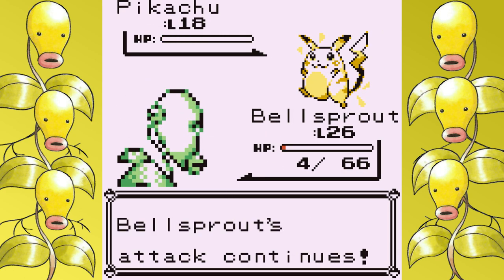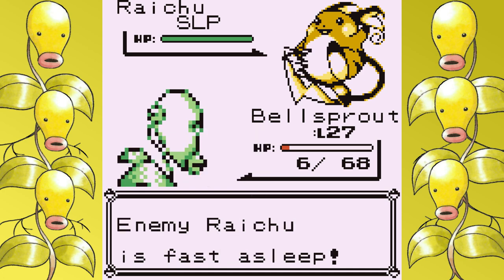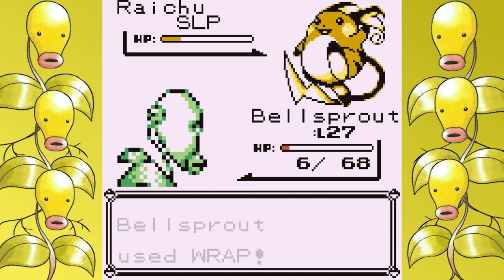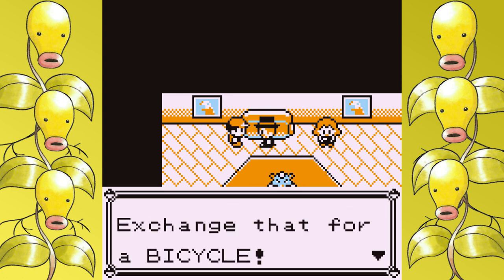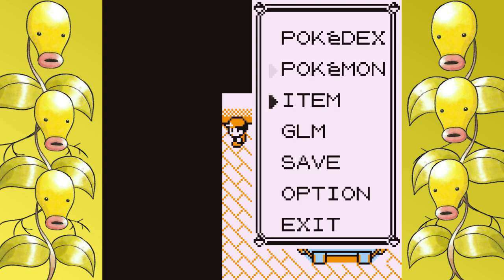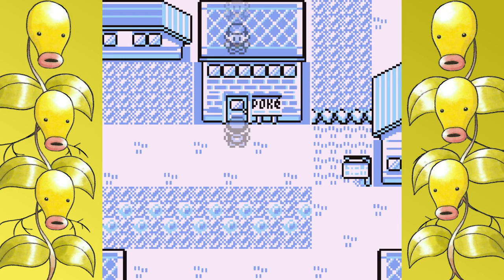It's also worth mentioning that I fought the two trainers going into Vermillion, Rival 3, and Lieutenant Surge without visiting a Pokémon Center, so that I could Dig my way back to Cerulean and save several in-game minutes. This isn't really exclusive to Bellsprout by any means, but it's just a good tactic to help save some time if you're wanting to do a Red or Blue run in the future.